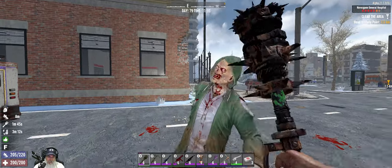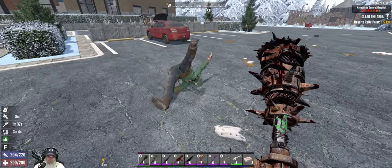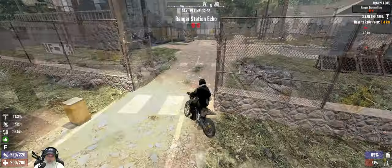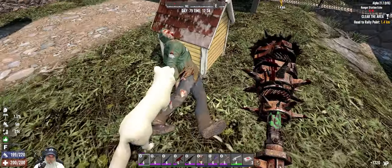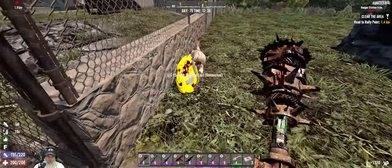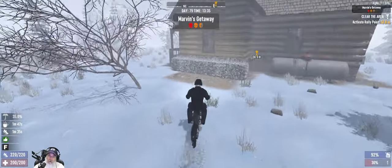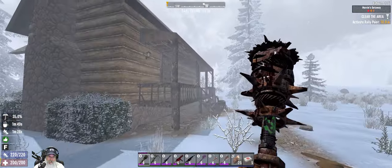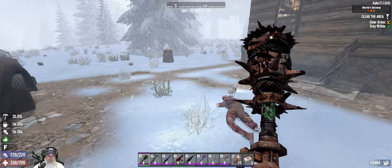Alright, I'm going to go back to the base, get equipped, and then meet you guys at our quest location. We are here at Marvin's Getaway. I've actually probably done this - I think this is the place that has the cellar. This is just a clear quest.